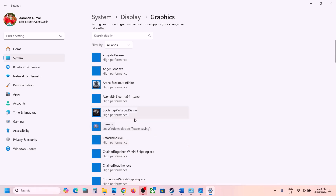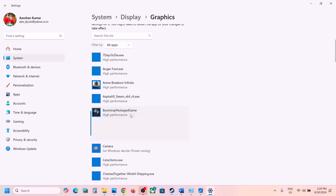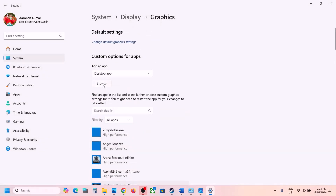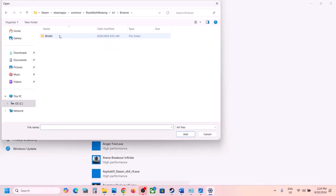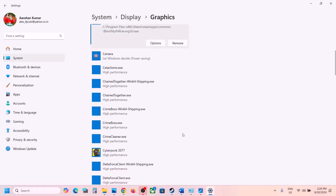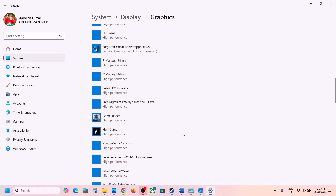Once the game is added, click on it, click Options, select High Performance, and click Save. Click Browse again, open B1 > Binaries > Win64, and select the Win64 exe file. Once added, proceed to the next step.